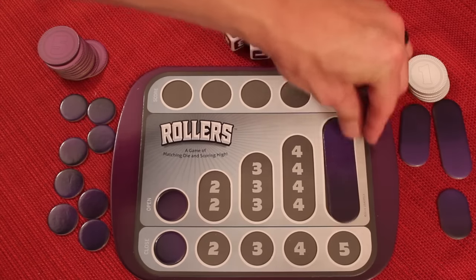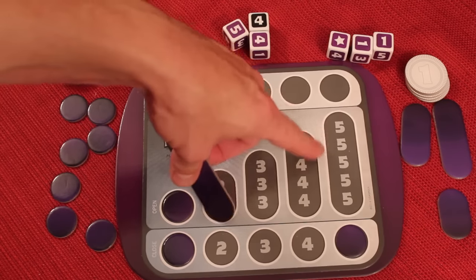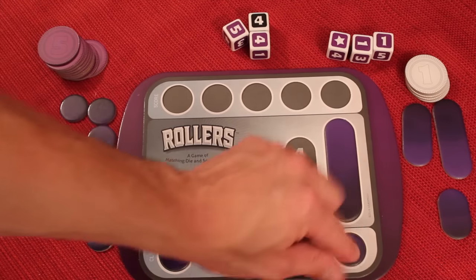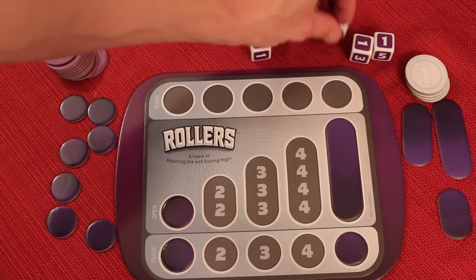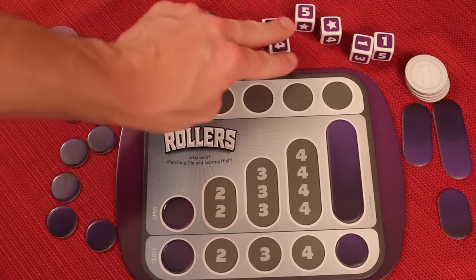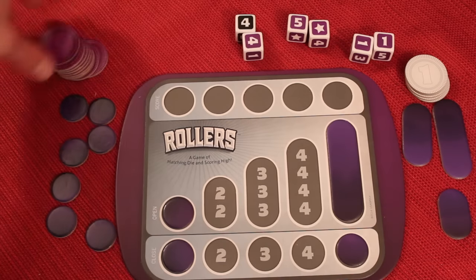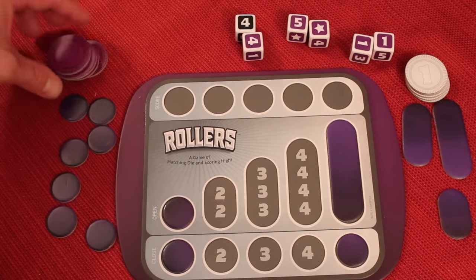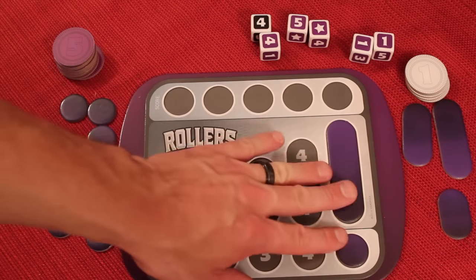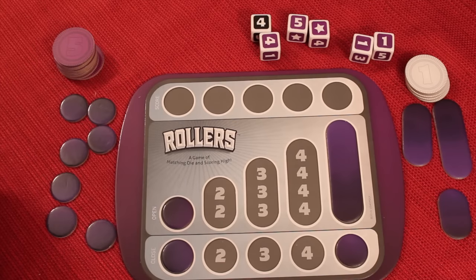For example, if I had my five opened and closed, anyone that doesn't have five opened and closed would owe me five plus five — ten chips — because I'm saying this die is a five. Every person would have to pay me ten chips. After I've done my three rolls and possibly opened and closed or collected chips, it would be the next player's turn, and people keep going around clockwise until it gets back to you again.